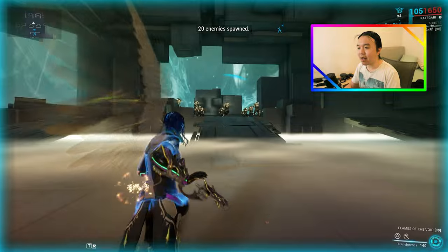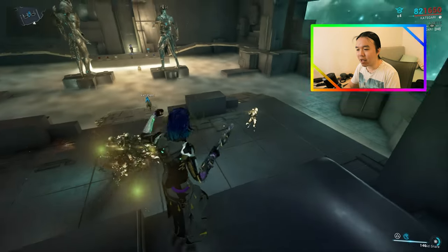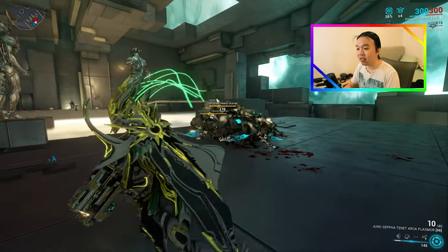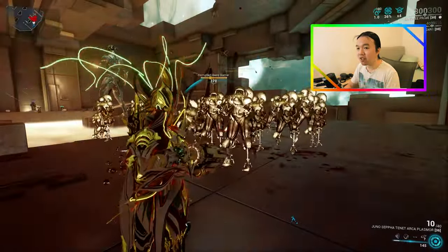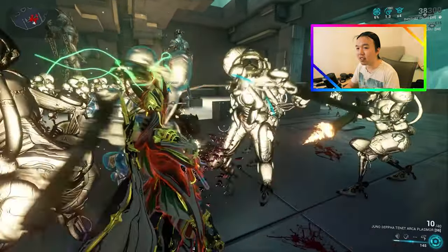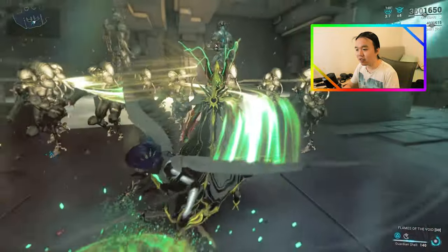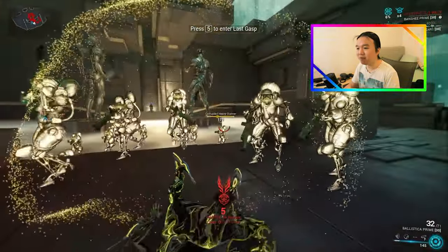Let me show you how the Vortex works — like so, grabbing enemies up. Now we're going to wait for the enemies to no longer be Vortexed. Now that they've gotten up, we're going to Void Sling through my Banshee, and I am invulnerable for 5 seconds — and now I'm not. You can repeat this: Void Sling through Banshee, invulnerable for 5 seconds, and now I'm not. That's essentially the idea.